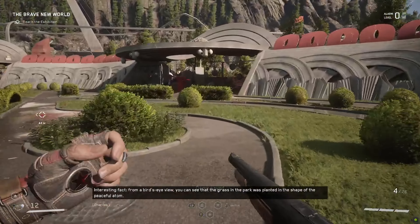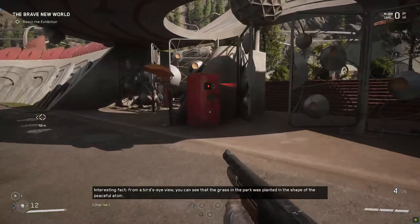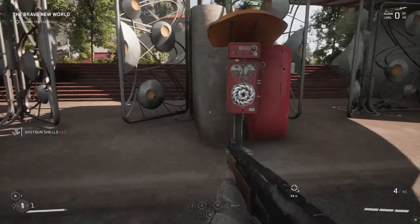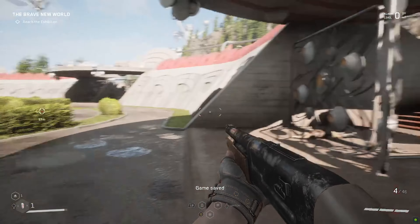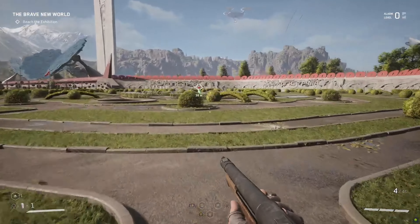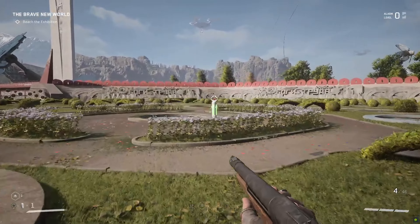From a bird's eye view, you can see that the grass in the park was planted in the shape of the peaceful atom. Okay, what are we supposed to do here? Let's save. These big open areas are always worrying — it's like perfect for a boss fight.